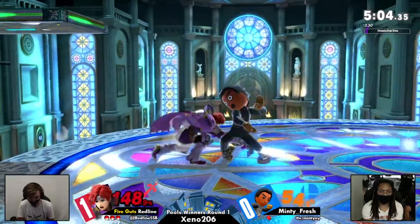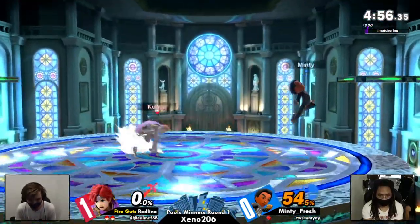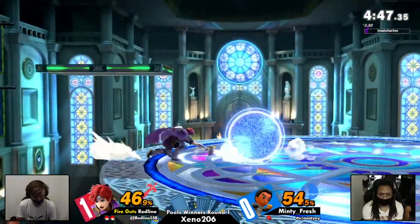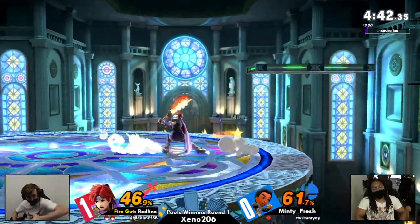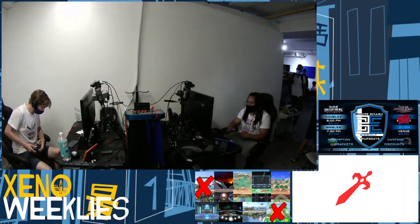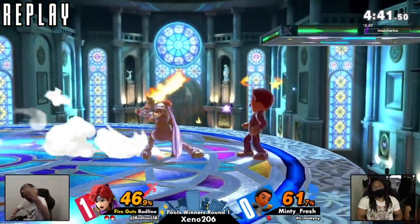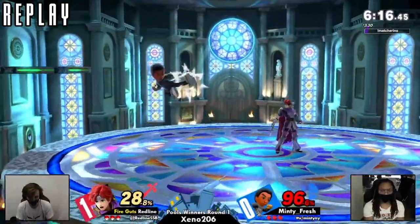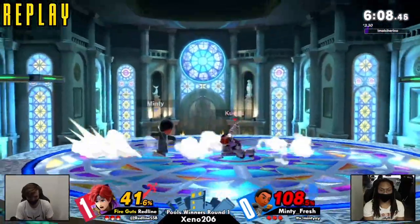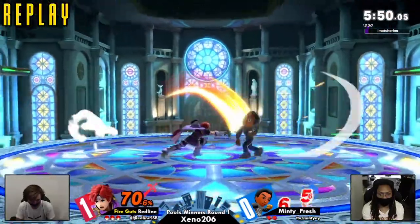Seeing a lot of patience there — Redline still playing it slow even though he's got the lead. Tech chase on that one. That'll definitely do it. It looked like he got the jump just as the shot put was coming out and there weren't a whole lot of options at that point. Still Redline with a sizable lead. Gets the max range punish on that up B out of shield — it is insane. It's always surprising seeing how much shield damage Roy does, that sweet spot. That was unfortunate for Minty. I thought he was doing a little bit better towards the end of that first game. It looked like he was spacing out more, up B out of shield punishing more consistently — not going for it so much in neutral. He got caught a lot that game just doing burst options and then Redline dashing back and hitting him with F-smash or F-tilt.